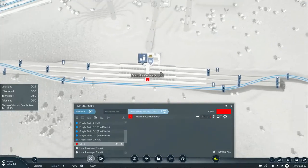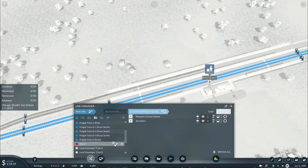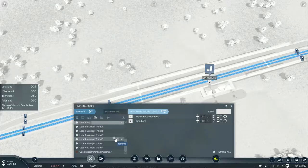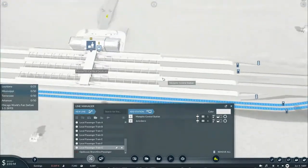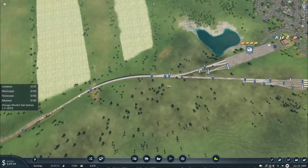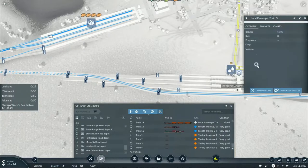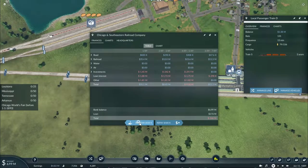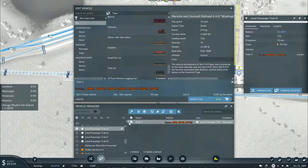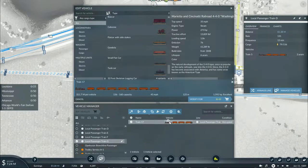The new passenger service will be traveling from Memphis Central Station into Jonesboro — this will be Local Passenger Train G. The trains will just enter and exit on Platform 1. Since Passenger Train D is going to be going into the station as well, it will need to have a cloned variant of it. That will be 11.7 million — I'll take out another loan, clone it, and then just reassign it to the new service. This is locomotive number 42.